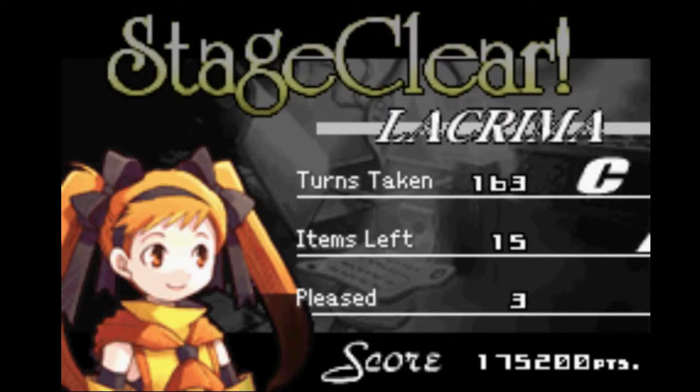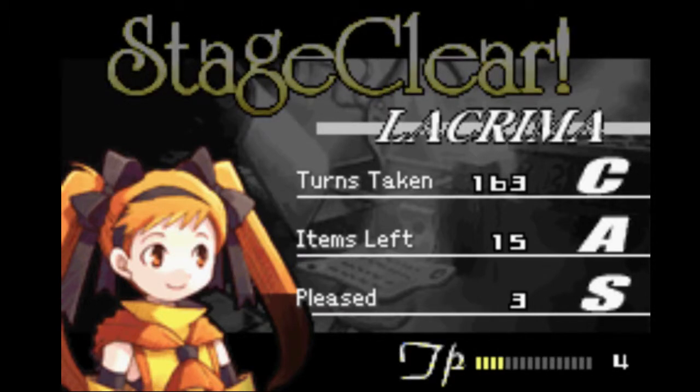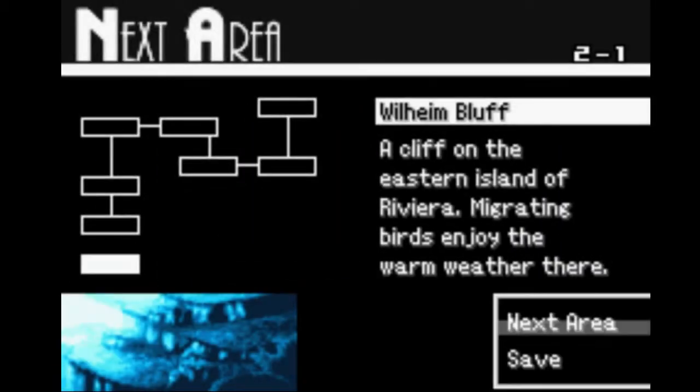Stage clear! Turns taken — oh, I took a lot of turns. Items left: 15. TP 5. Okay guys, that was very difficult — well, actually very interesting. Finally I feel like something happened. Ain got a pretty big buff in the form of his XL skill. Thanks for watching, guys — leave a like, comment, subscribe for the second boss fight that we just went through. Peace out.